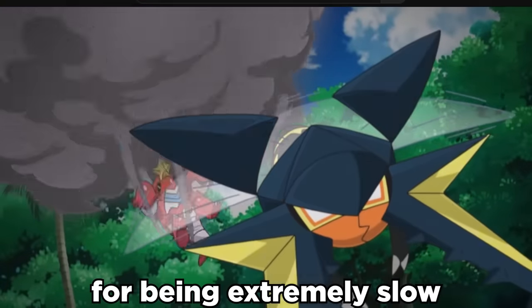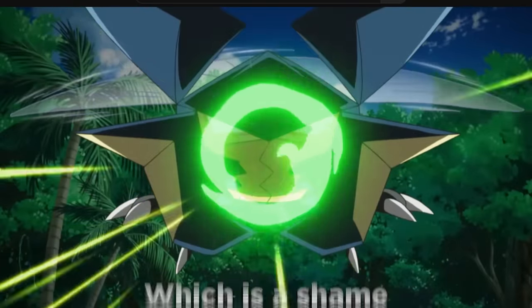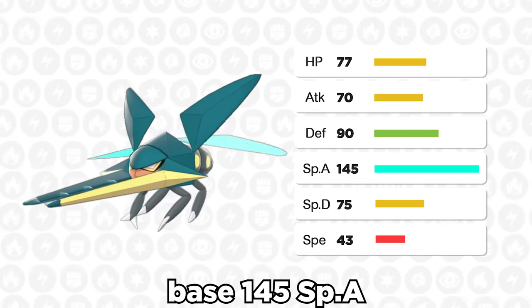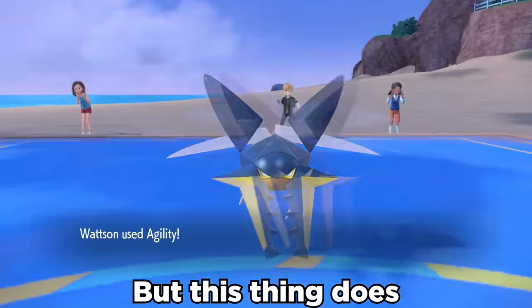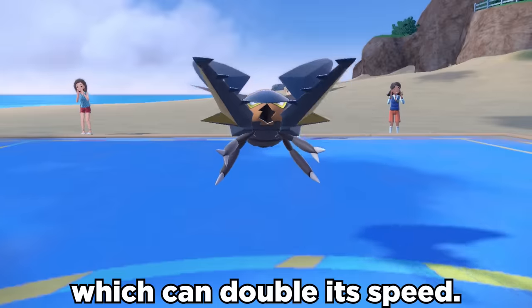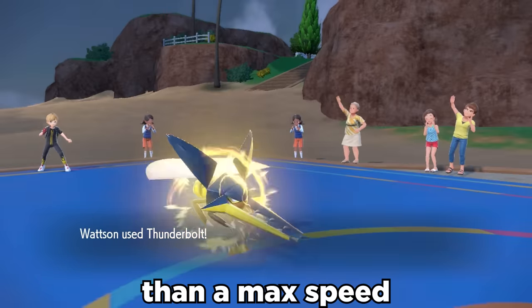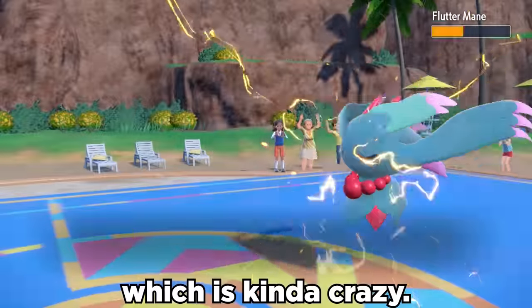Vikavolt is known for being extremely slow, even as a bug electric type, which is a shame because this makes its insane base 145 special attack pretty useless. But this thing does actually get access to Agility, which can double its speed. After a single Agility, Vikavolt is now faster than a max speed Flutter Mane, which is kind of crazy.